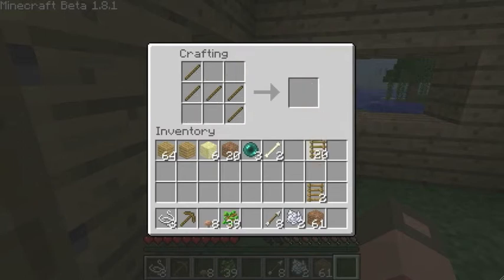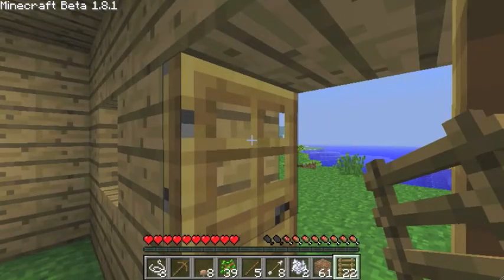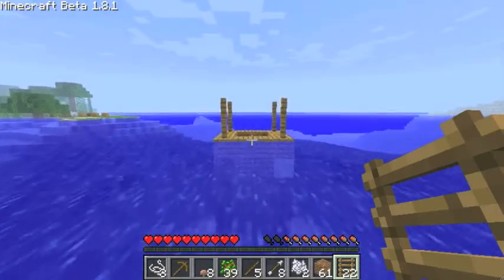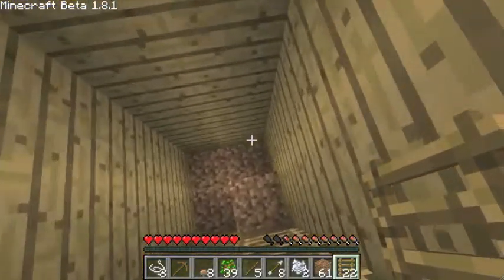I'm going to randomly pick one subscriber and we're going to dedicate a building to them. They know who they are. I'm not going to put their first and last name — I'll just put their initials. There's a little bit of lag there. I'm going to start heading down and finish up filling, which shouldn't be a lot.